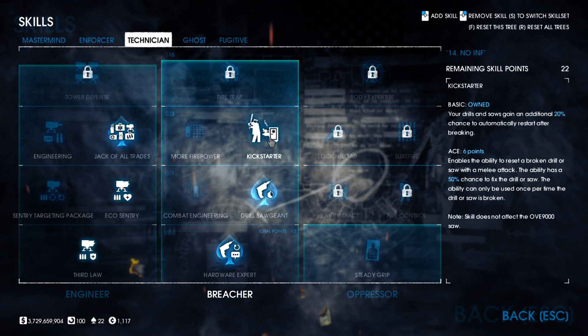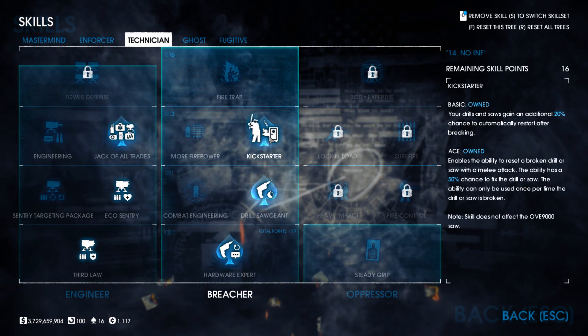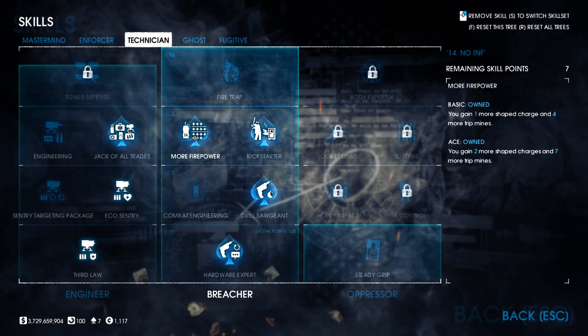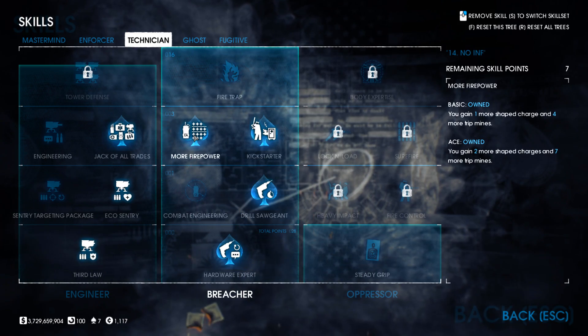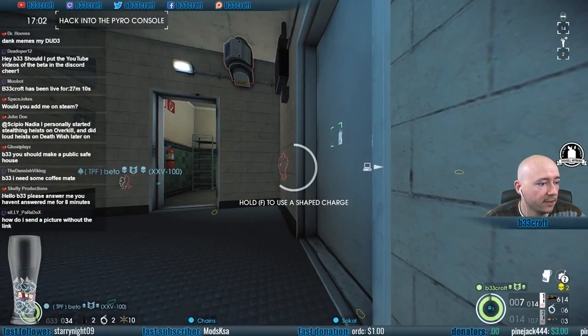At this point we have 22 points left over and can ace Kickstarter in the drill section, which allows fixing drills by using your melee — though only with a 50% chance each time. Finally, ace More Firepower for more trip mines. These are great to place around a stealth heist to trigger a sound and mark a guard or civilian should they move through the laser. Be careful though — having these in your inventory could easily lead to accidentally placing them when lock picking a door or safe.